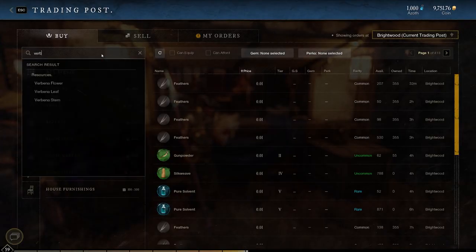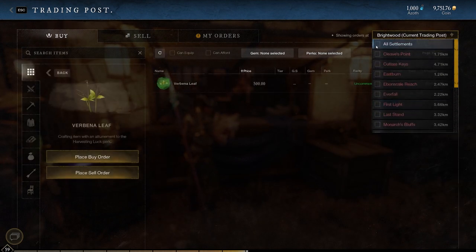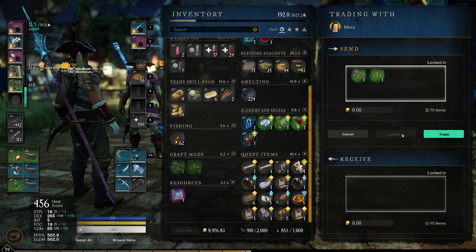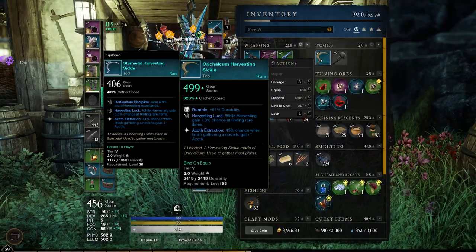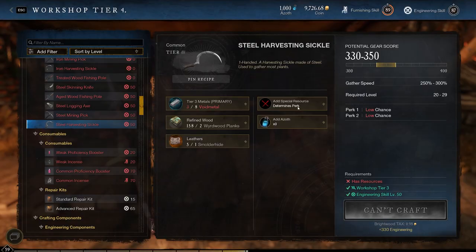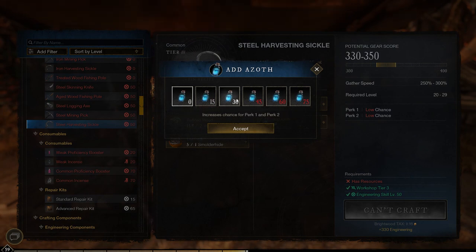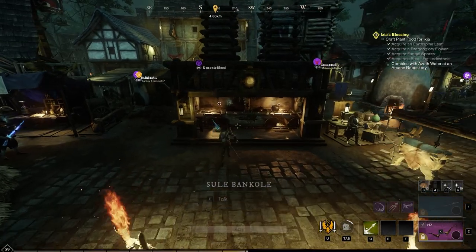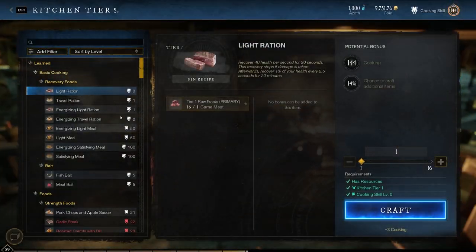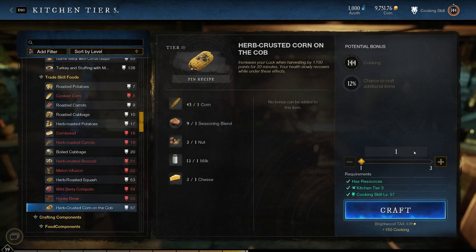Verbena leaves have a small chance to drop when gathering hemp or other fibers, but you can also just buy them off the trading post. I gave my leaves to one of my mates who crafted me some gear with harvesting luck on it. You can also get harvesting luck on your sickle — use a star metal botanist charm to guarantee harvesting luck, or just use some as-is and hope for the best, or buy a sickle that has luck on it off the trading post. And of course, you can cook up some harvesting luck food. You need corn to craft it, so make sure you eat this before you go out harvesting.